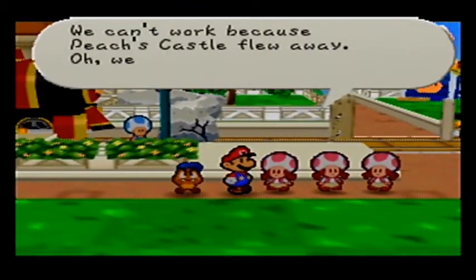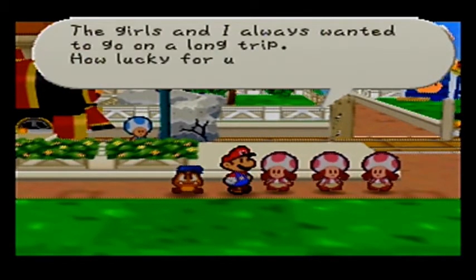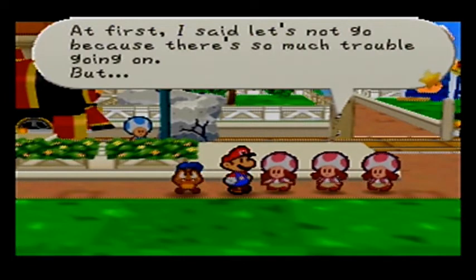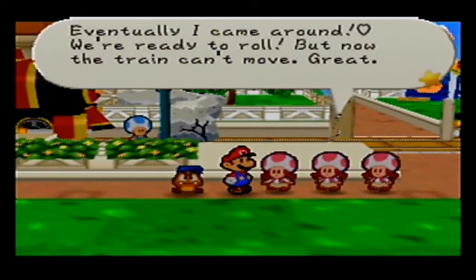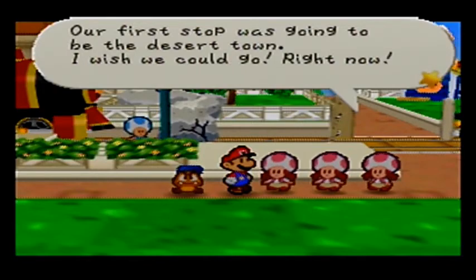We can't work because Peach's castle flew away. Oh well, guess there's nothing to be done. The girls and I always wanted to go on a long trip — how lucky for us. At first I said let's not go because there's so much trouble going on, but eventually I came around. We're ready to roll, but the train can't move. Our first stop is going to be the desert town — I wish we could go right now.